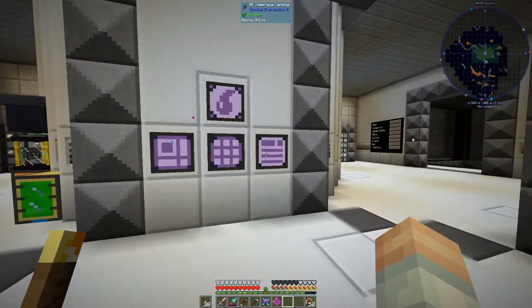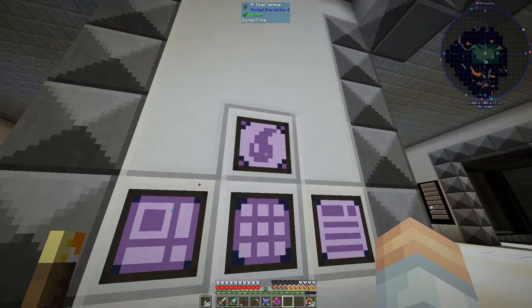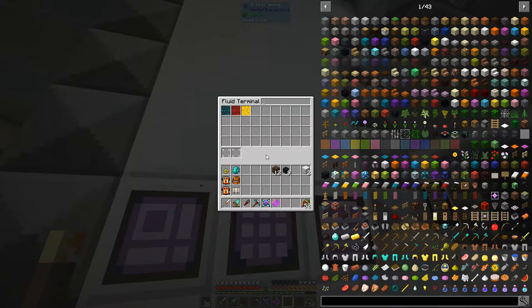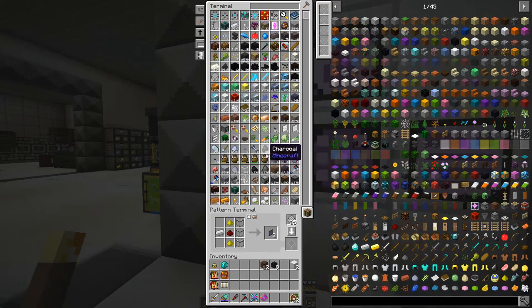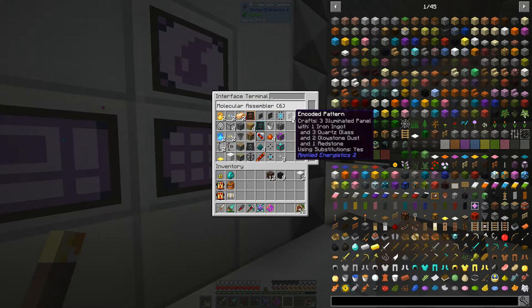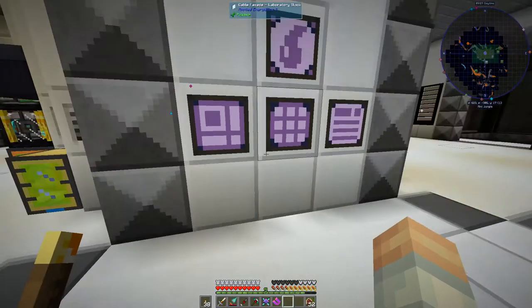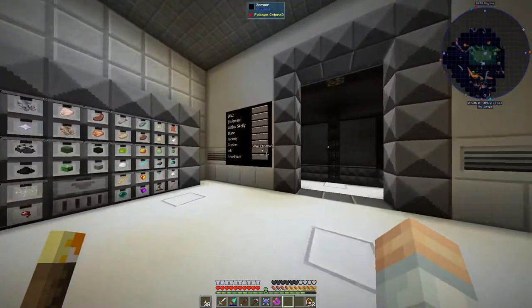We've got a pattern terminal, an interface terminal, and a fluid terminal. We've got fluid stored and I'll show you that in due course. The pattern terminal is used to create patterns for auto crafting — both crafting patterns and processing patterns. The interface terminal shows all the various things available on the network.